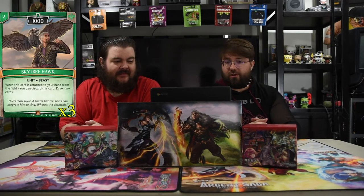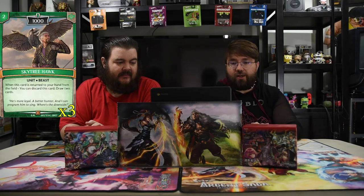Next one is Sky Tree Hawk. It's a 1000 two-drop. When this card is returned from the field to your hand, you can discard this card and draw two cards. Pretty awesome.